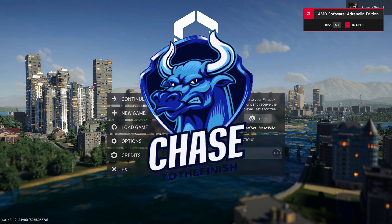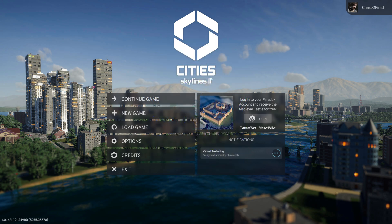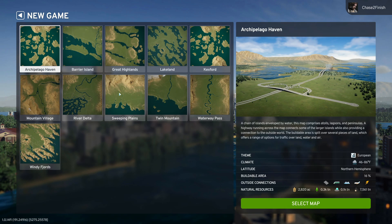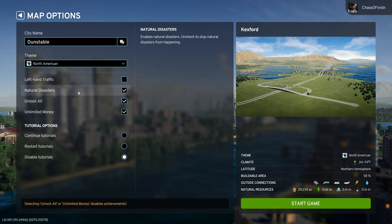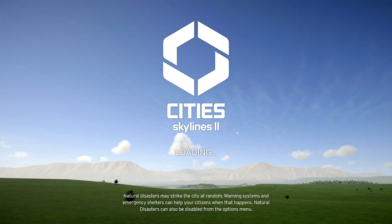Hey, what's going on guys, welcome back to another episode of Cities Skylines 2. In today's episode I want to showcase three amazing things that are going to help you if you're the type of person that loves to build realistic cities. I have an extra map in here — Kexford — that's the one we're jumping into. We're going to do Unlock All and name this Houston.